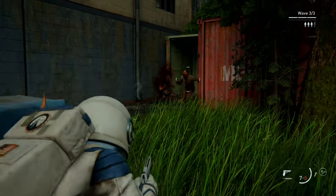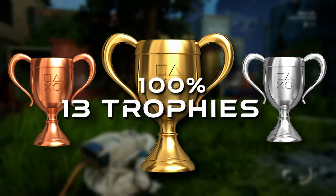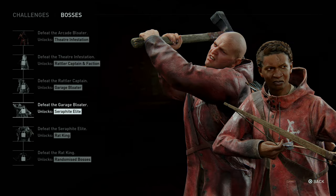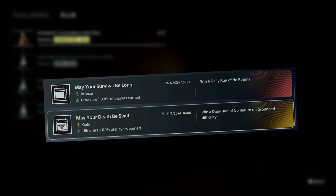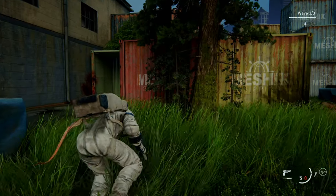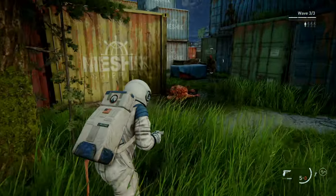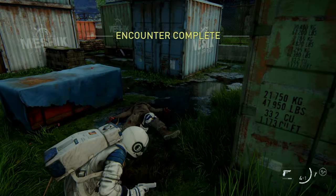Let's tackle all 13 of the No Return trophies. We'll have 3 main goals: complete a full run with all 10 characters, finish every challenge, and finally the hardest trophy — 'May Your Death Be Swift' — for completing a daily run on Grounded difficulty. So first, let's quickly go over what this mode actually is. It's a roguelike, meaning each run will be slightly different but consist of 6 encounters, the final one always ending with a boss fight.